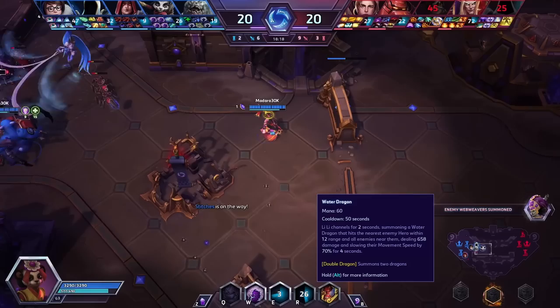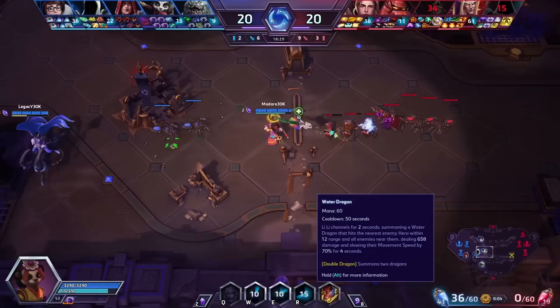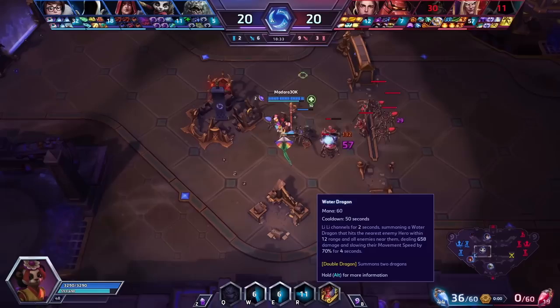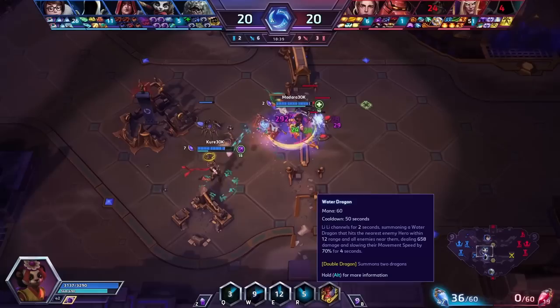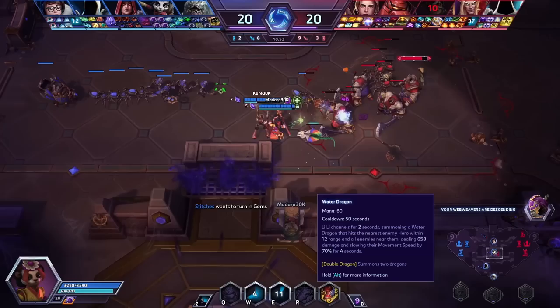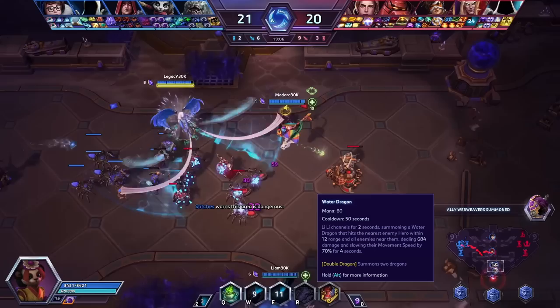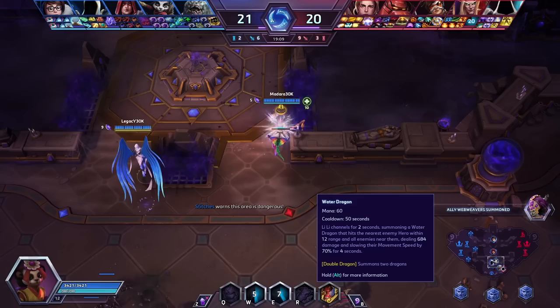Water Dragon has a 45-50 second cooldown so it's available nearly every fight. You weren't casting it in the early part of the fight, but later when Tracer got heavily involved you cast it. When do you use Water Dragon? The best places are either to start with it or end with it. Starting with it for an engage is really good especially if the enemy team is clumped up. Ending with it to chase kills or peel is also great because it's a huge slow — 70% for about four seconds. If the enemy team is trying to run away, now they can't. In general you want to maximize chaos, protect the carry, and then Water Dragon can be that fight opener or the finisher that chases someone down.